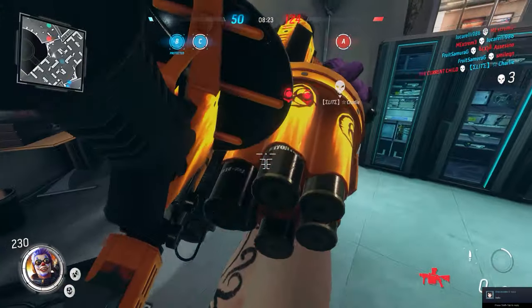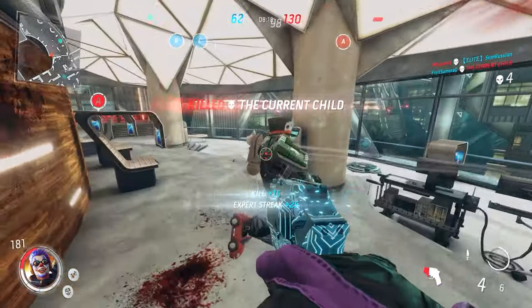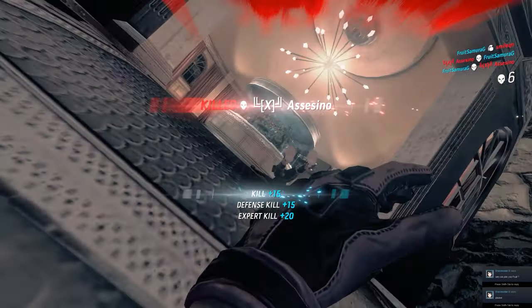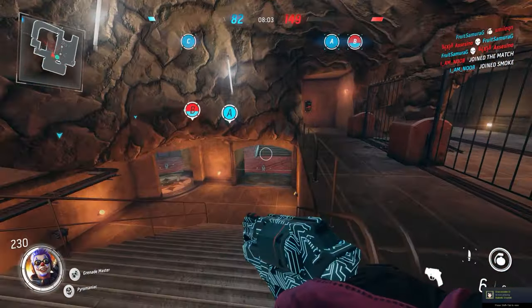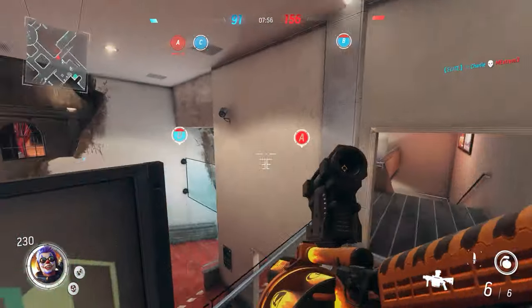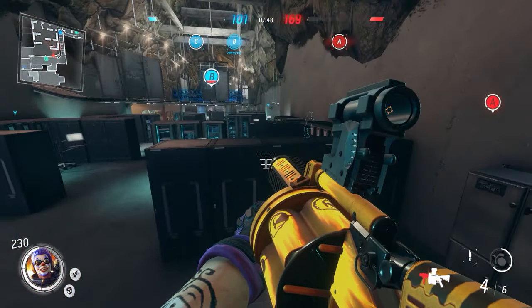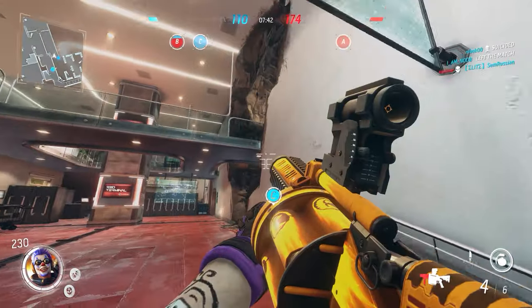Another downside is that damage won't always be consistent compared to other weapons. The grenade launcher has two separate damage points: one is the grenade explosion itself, which won't deal the full damage; to get the full damage, you have to hit them with the actual slug directly on the body. Also, there's no real way to boost its damage besides the skill Pyromaniac, which only increases damage by 15%. Since it has no headshot multiplier, you're quite limited on how much damage you can output.